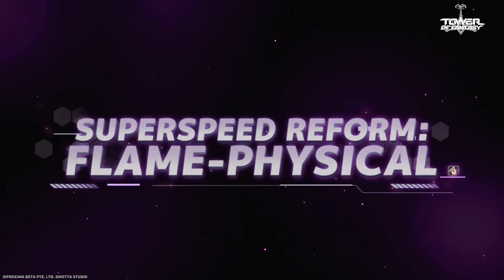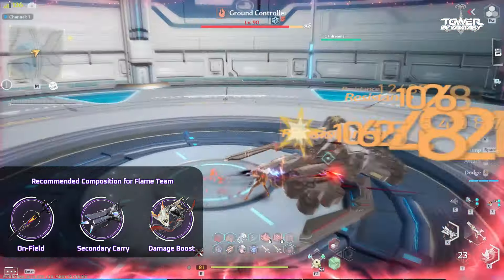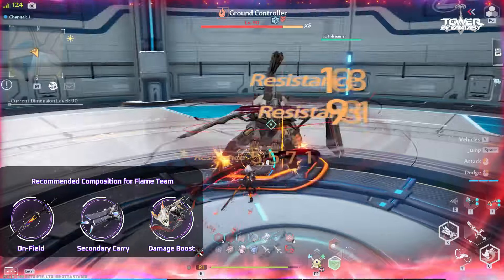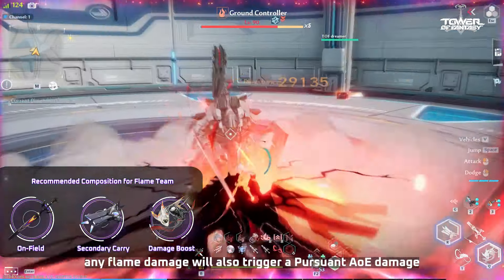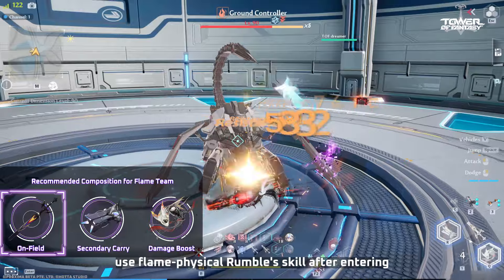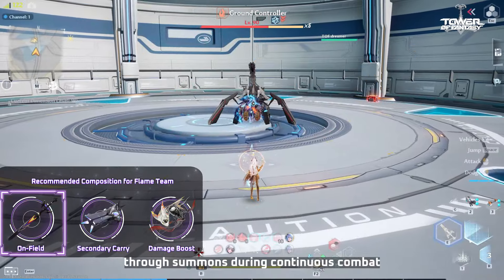Flame Physical Stat: Super Speed Mode lasts for 23 seconds, consuming all Spark stacks and gaining a base Flame Attack that increases based on the number of stacks consumed, as well as a final damage increase exclusive to Rumble. During Super Speed Mode, any Flame Damage will also trigger a pursuing AoE damage, which can occur once every 2 seconds. In actual combat, use Flame Physical Rumble's skill after entering the battle to gain full stacks of Flame Attack Damage Boost, and remember to trigger Sparks again through summons during continuous combat.